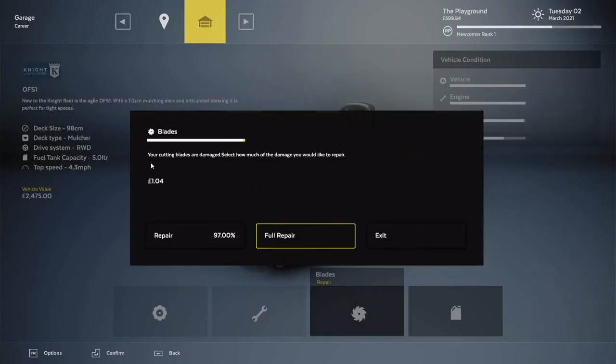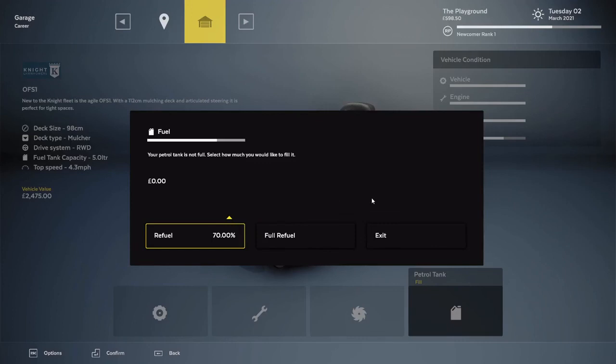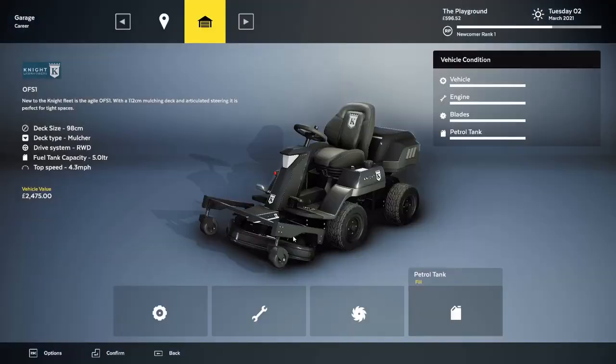The blades for cutting — you do a little bit of repair, full repair will be one pound four shillings I guess. I can't remember what the coinage is for that. Then the fuel — you buy that. There we go, everything's maintained, everything's filled up and you're ready to go for your next one.